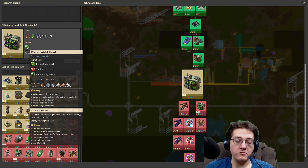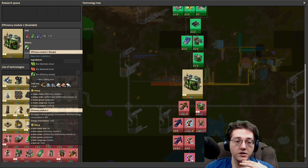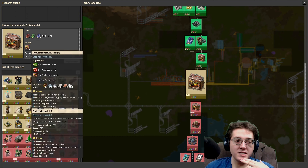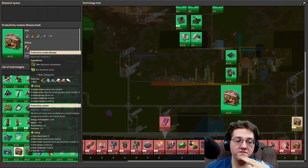Two efficiency modules cap the power reduction on buildings at negative 80%. You cannot go beyond negative 80% reduction to power draw on buildings in Factorio. So the level 2 is pretty good here, and the level 2 productivity is significantly better than the level 1. The level 1 has minus 15% speed, plus 40% energy, plus 4% productivity, and plus 5% pollution. You put one productivity module in and one efficiency module in and you're at parity for the amount of energy consumed, but you do have to deal with the slower speed.